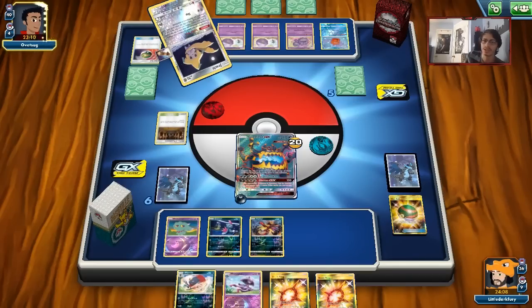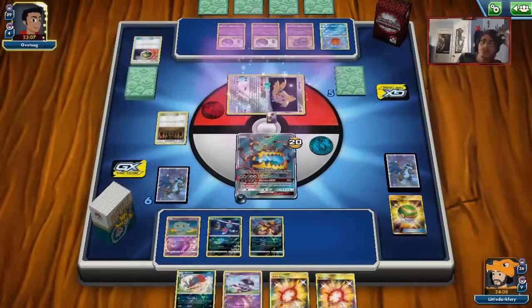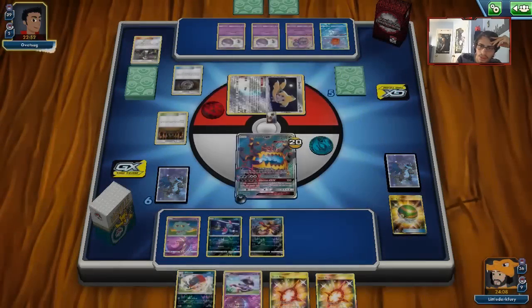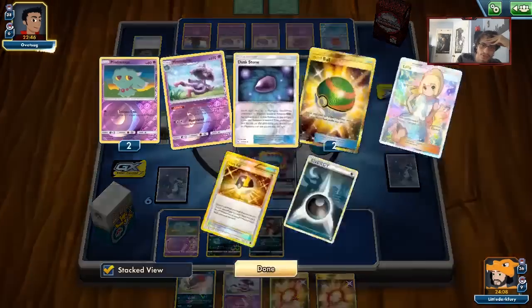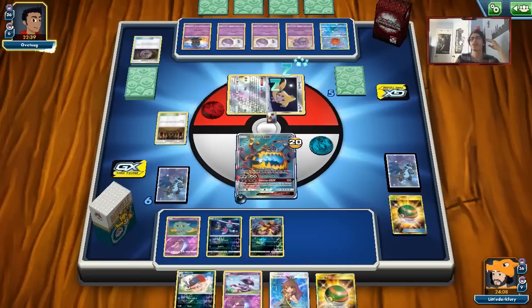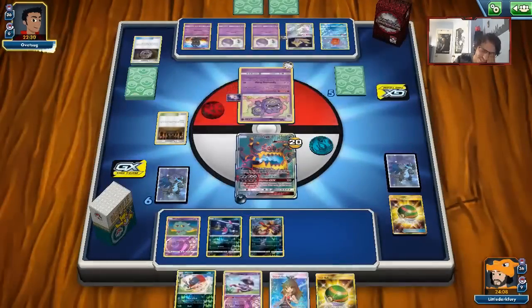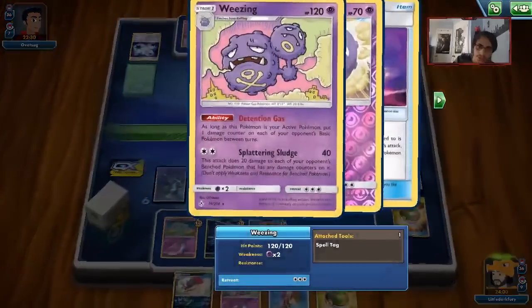Rule of Evil can also win us the game — we don't really need Glutton GX. They might have a Larvitar though. I was thinking my opponent could Guzma the Misdreavus but they can't because we're not weak to Psychic. They're going to Marshadow me — that's annoying. As long as we find Mismagius we'll be fine — even Green's Exploration can get us Mismagius, and we draw seven cards to get out of this. We need Beast Energy because I want to Glutton this thing before getting knocked out by Frost Rotom. Spell Tag — I hate that card so much. Kind of wish we played a Tool Blower in this deck.